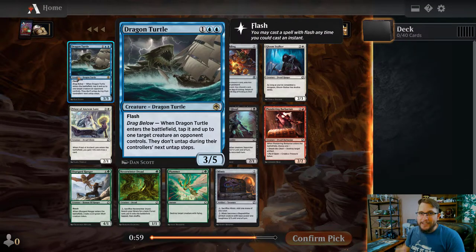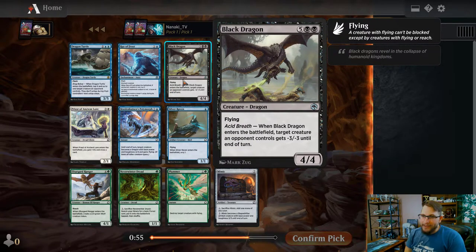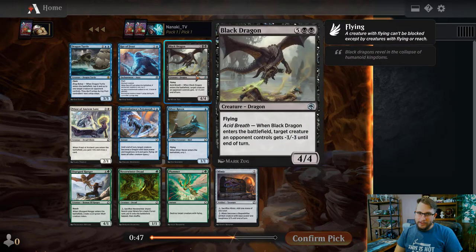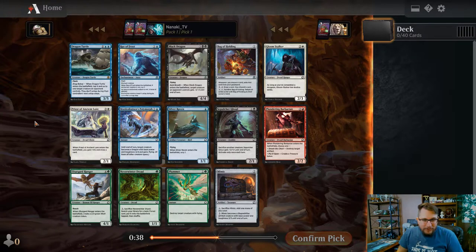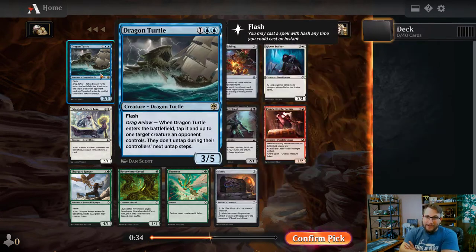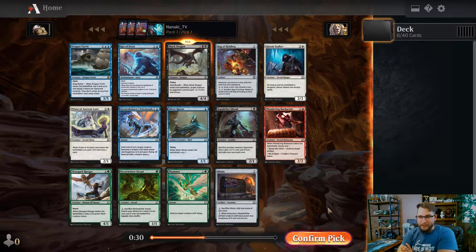Welcome everyone to another seven wins draft - this one I had the most fun in a draft I think yet, so I'm really excited to show you this one. Opening up pack one, pick one: there's a Dragon Turtle here but there's also a Black Dragon, and I think those are the only two contenders in this entire pack. I'm not going to take a Dragon Turtle over a Black Dragon - Black Dragon's just too good.